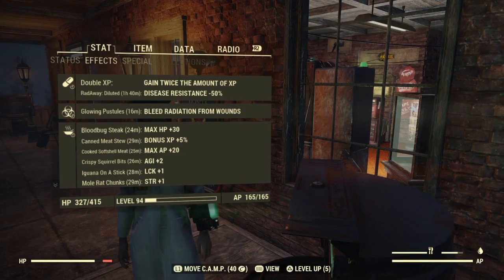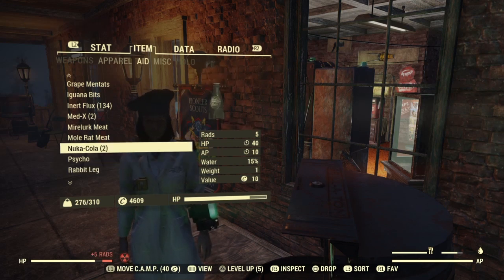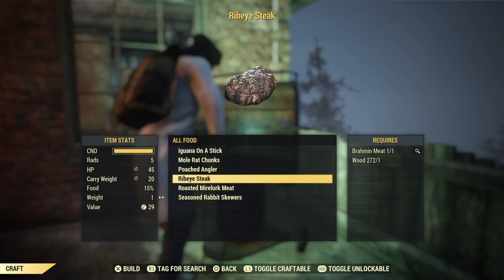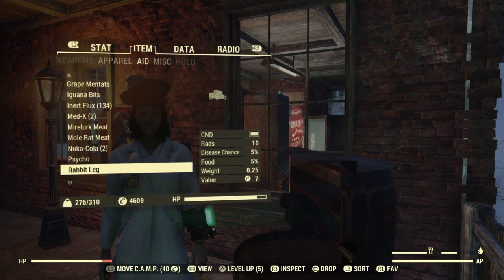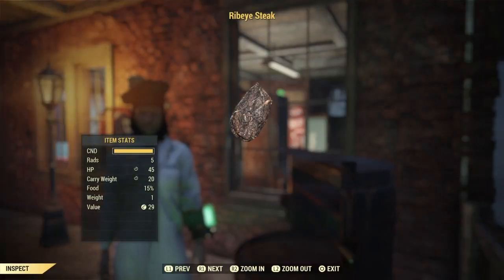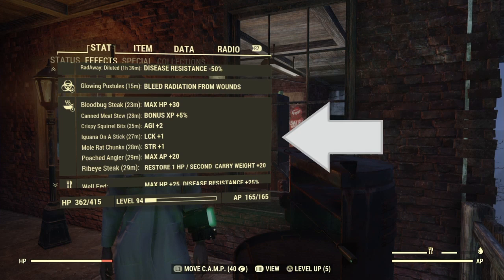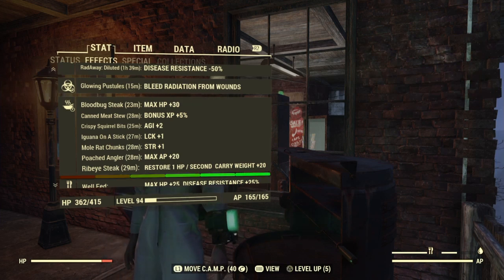Fish, anyone? Restore 1 HP per second, max AP plus 20 — getting a little full. Ribeye steak, yes please. I just kind of ate it — let's look at the ribeye. We have restore 1 HP per second, carry weight plus 20. That's pretty good for 30 minutes.